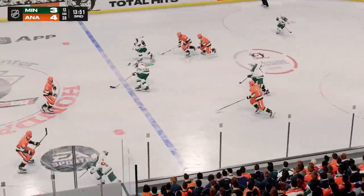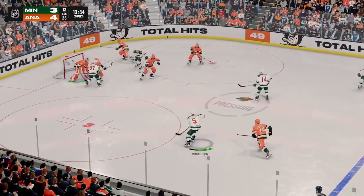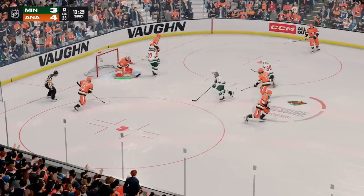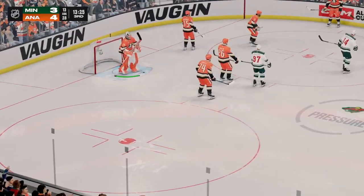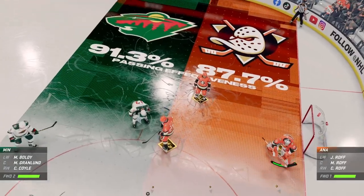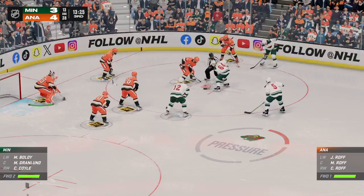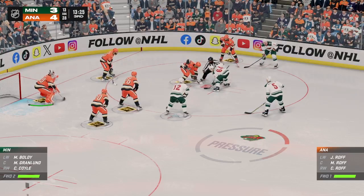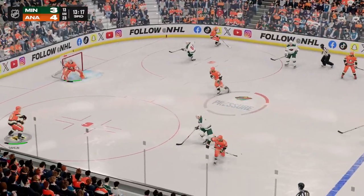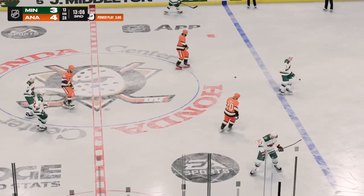Middleton's got the puck in his own zone. Steps across the blue line. Slides it diagonally to Middleton — close save, and he made it look simple. Crisp's going to hang on for a whistle. Anaheim's attempt to put more pucks on net has paid off as they lead in the third. Michaels won it off the faceoff, slides the puck across to Champion.